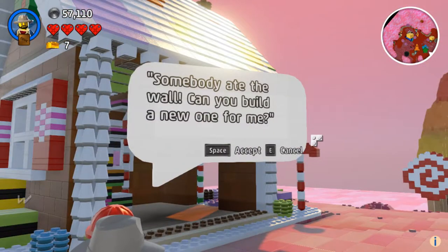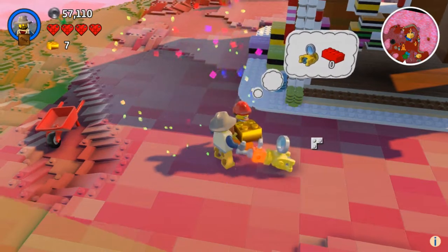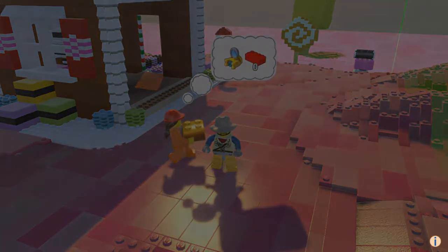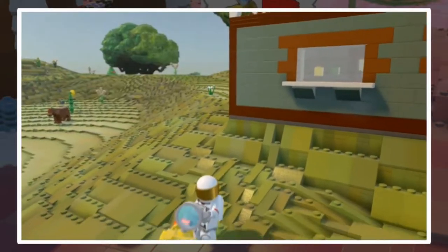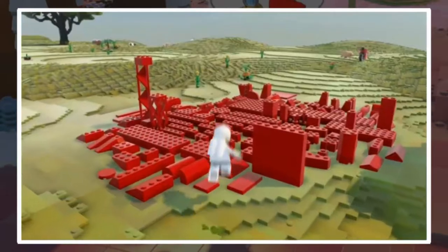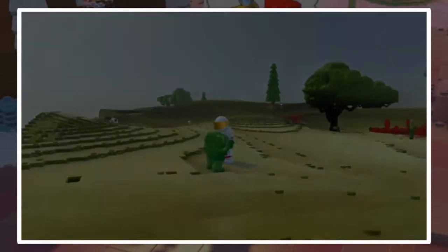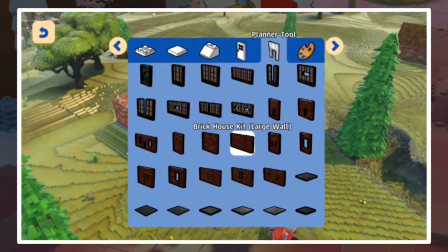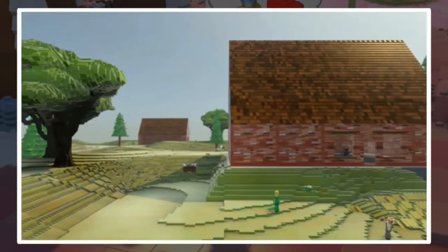Oh sorry, somebody ate the wall — can you build a new one for me? Okay, so I probably have to copy-paste a new wall. I got a new tool — the build tool, giving you ultimate control over the fundamental building blocks of the universe. You can increase your collection of bricks by capturing those pesky troublemakers. If you want a house in a hurry, use the planner tool: select a starting point, drag to create walls, and then finally a roof.